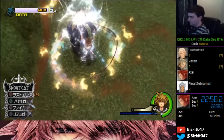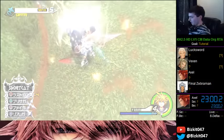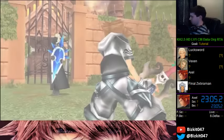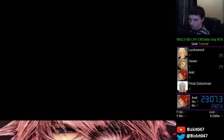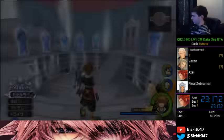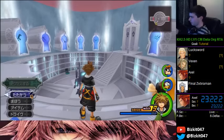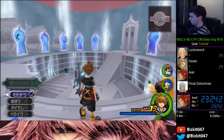I almost messed it up because it's hard to pause and stall the limit properly — I dropped the first limit by pausing. You want to do two limits to survive the DM, and it's tricky to keep Donald alive — you have to get away from Vexen or Donald will die instantly. That fight is pretty complex, but the way I did it is fairly straightforward.